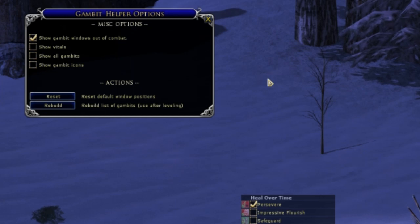The first option you have is to show the gambit window out of combat. I personally have this selected so that even when I'm walking around I can look over the different gambits and kind of get them memorized in my mind.